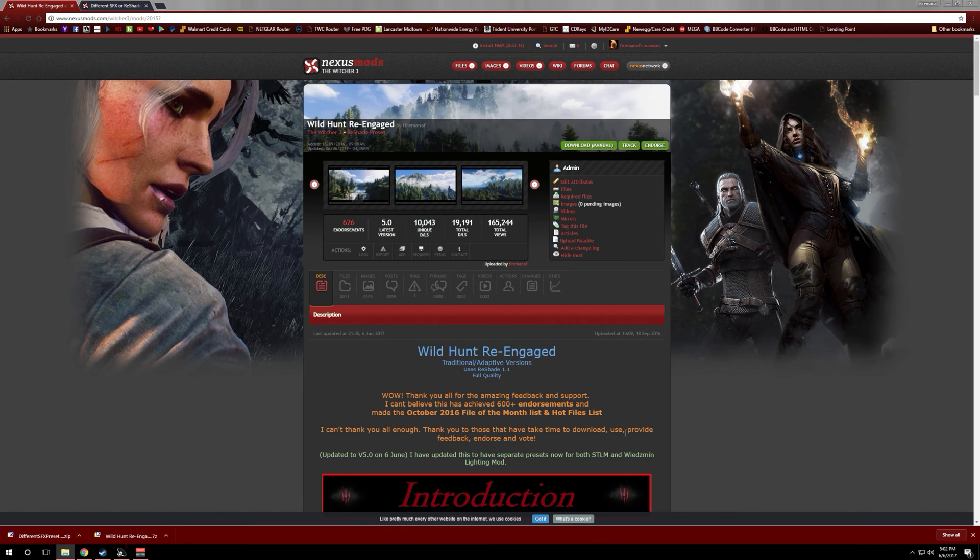Hey, what's going on everyone, Fireman here. I'm going to bring an updated install video for my Wild Hunt Re-Engage ReShade. I released a new version, version 5.0, and there are some changes to the file structure, so I want to make sure there's no confusion when it comes to installing version 5.0 and up. I want to make sure the install steps are straightforward and simple, especially for those that are new to modding Witcher 3.